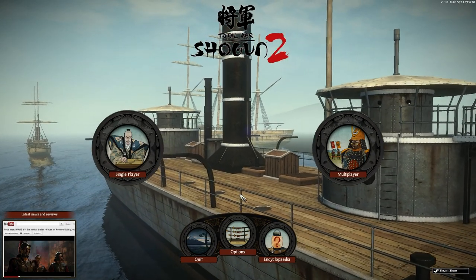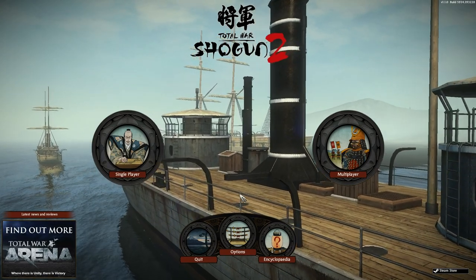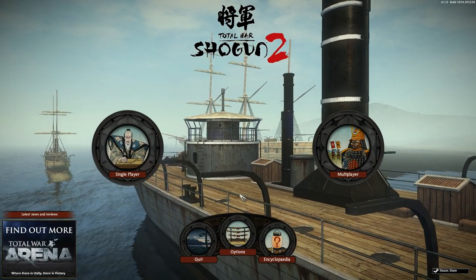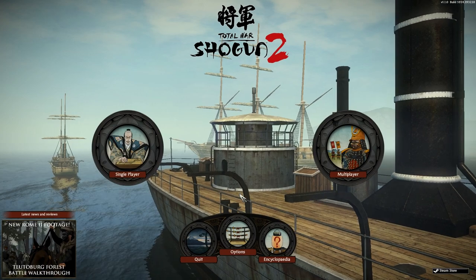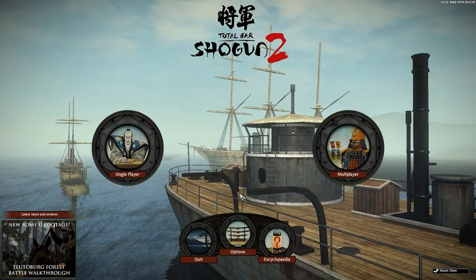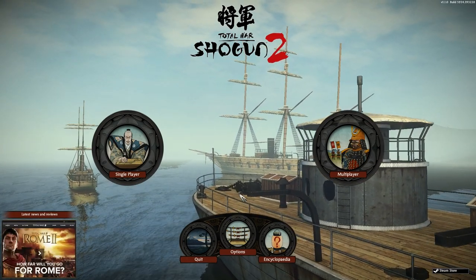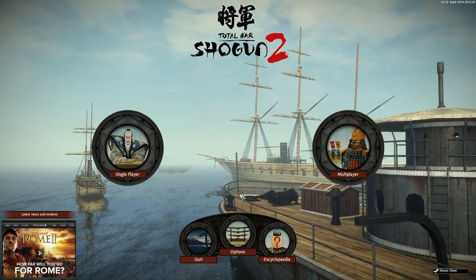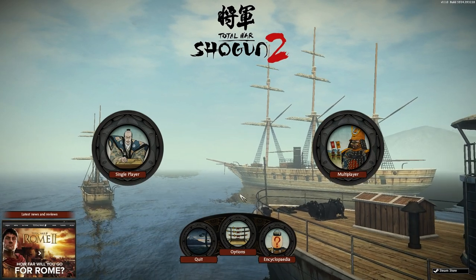Normally I do my Let's Plays on Legendary, but I've decided my first one for this game is going to be on Hard — I'll explain why. The most requested thing on my channel for a long time has been Fall of the Samurai. The whole idea is to do a legendary campaign on every single faction in Shogun 2, Fall of the Samurai, and Rise of the Samurai.